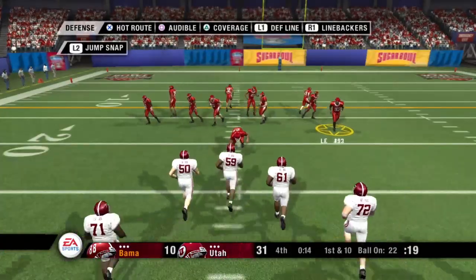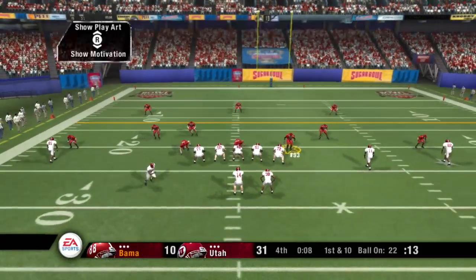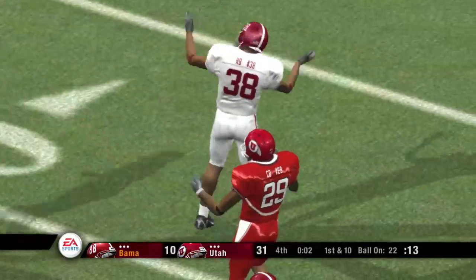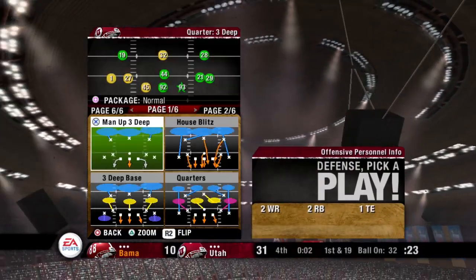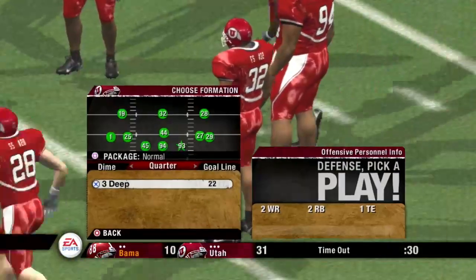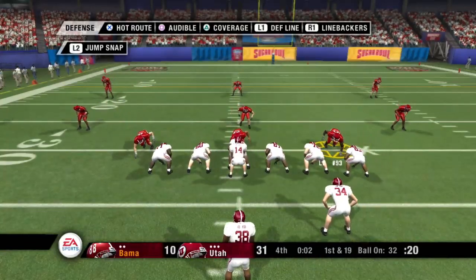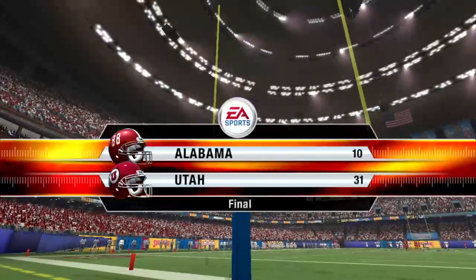From the 22-yard line, it's first down. Gives it off — flag down! There's a flag down, and it looks like this one's coming back. That will put the offense in a hole. Alabama takes a timeout — they've got two remaining. It's first and a mile, ball on the 32. The Crimson Tide come out with the offset eye — on the ground, right side, they'll wrestle him down in the backfield. And this one's all wrapped up.